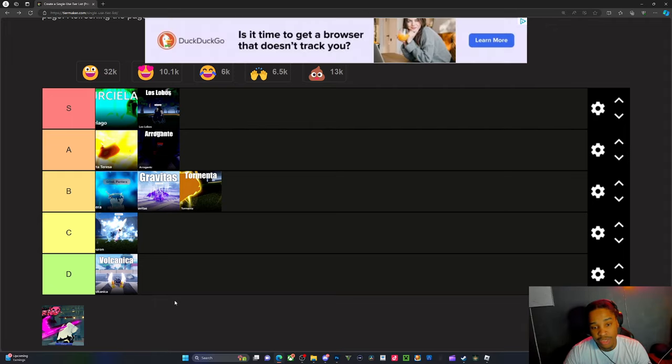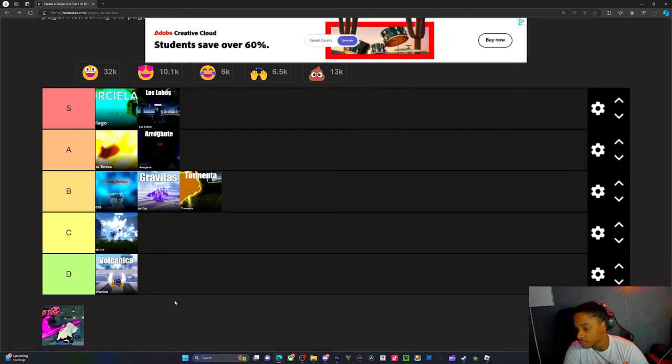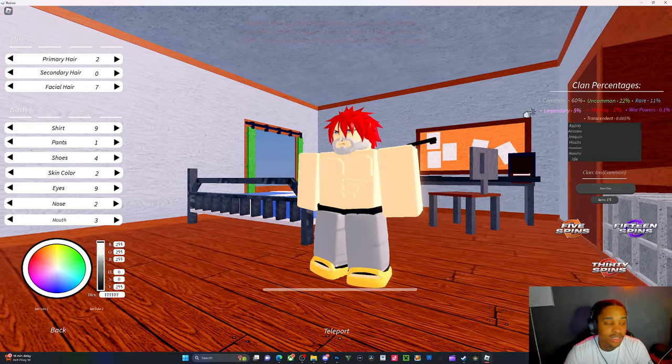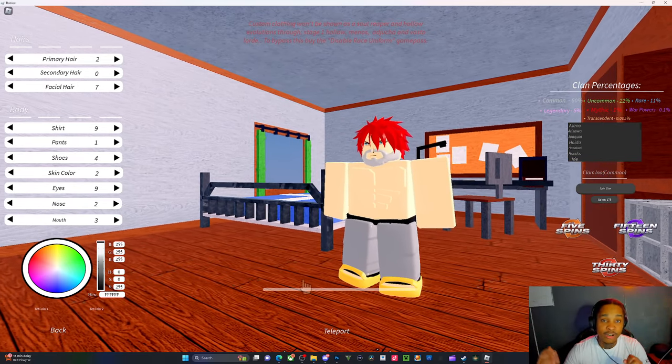I think Murcielago is probably the best resurrection, combo-wise it's really good. Let me know if y'all agree down below. When I get all my abilities for my Segunda — hopefully today — I can push out more content for y'all. Make sure to leave a like, comment, and subscribe. I showed y'all the codes, spun a little bit, showed y'all the Robux price change. Catch y'all in the next video — EEK is out.